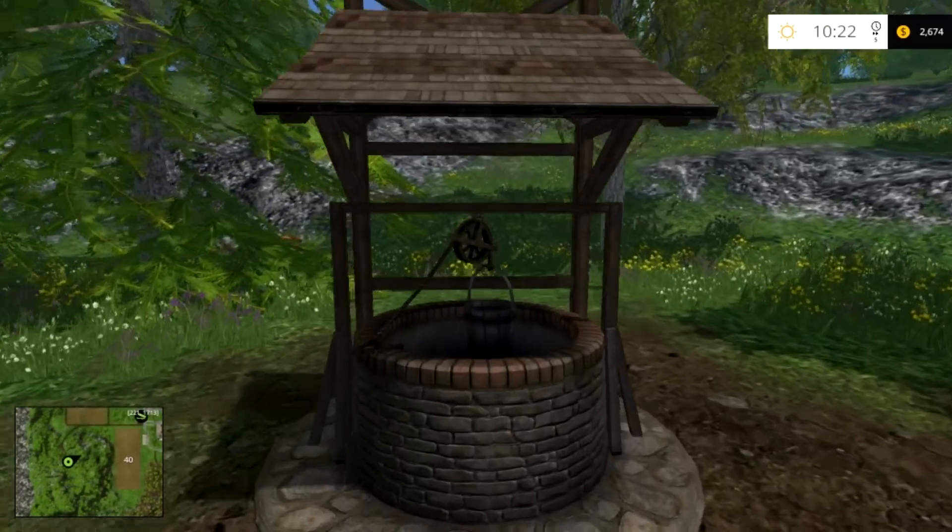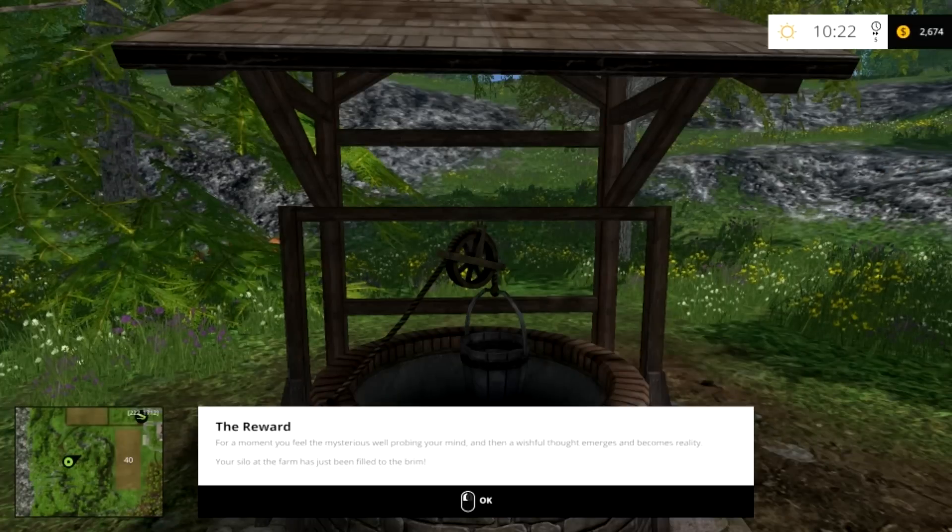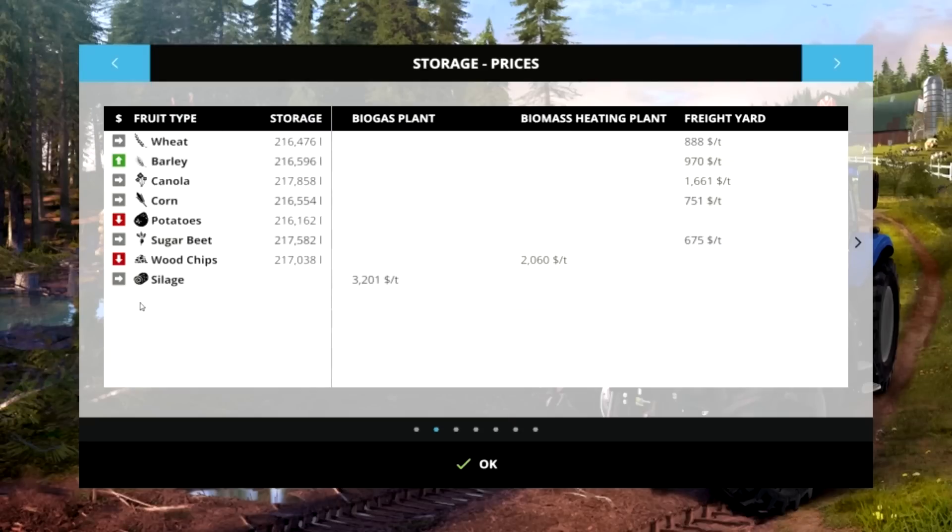You walk up and the reward: you feel the mysterious well probing your mind, and then a wishful thought emerges and becomes reality. Your silo at the farm has just been filled to the brim. And sure enough, if you check your storage, all of a sudden you have max everything — just automatically.